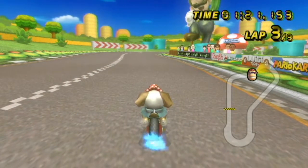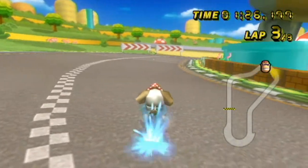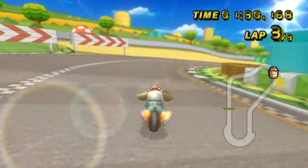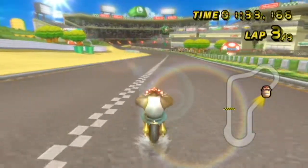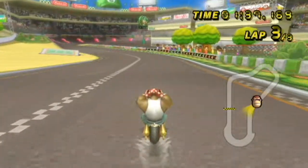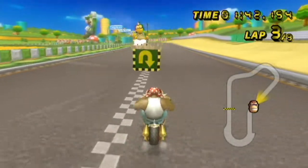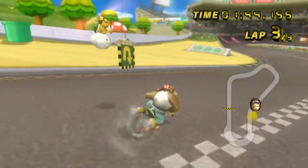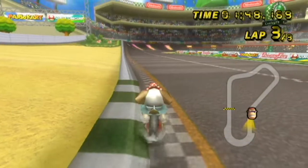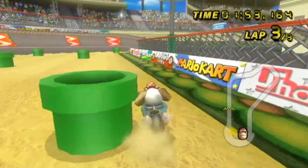Since acceleration is pretty awful on many of the top vehicles, people resort to doing what is called a standstill mini turbo. This is done by slowing down to a stop — or if you're getting hit, you're already at a stop — then you hit the drift button, and right after you hit the gas button, and this allows you to charge a standstill mini turbo. This is useful if you get stuck in the off-road: you drive back to the track and do a standstill mini turbo, so that way you can start at top speed. Pretty neat.